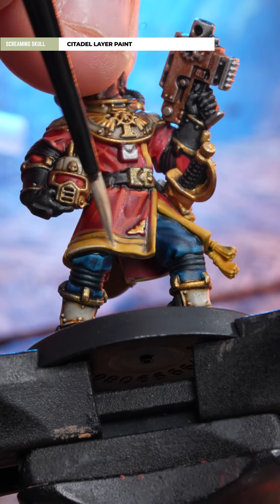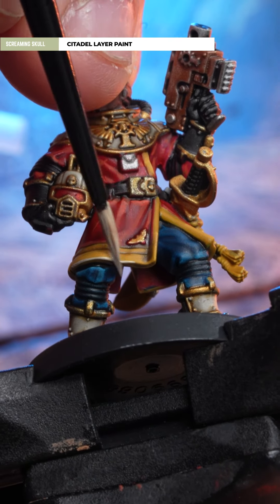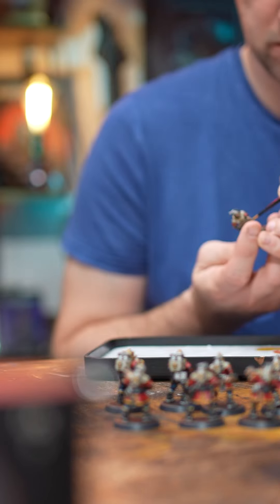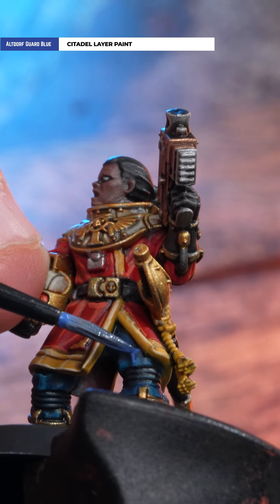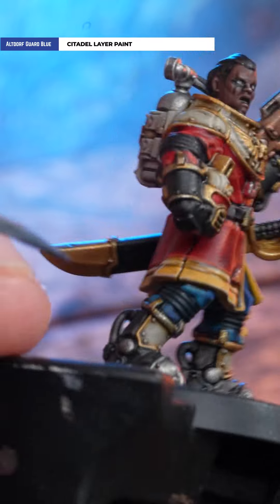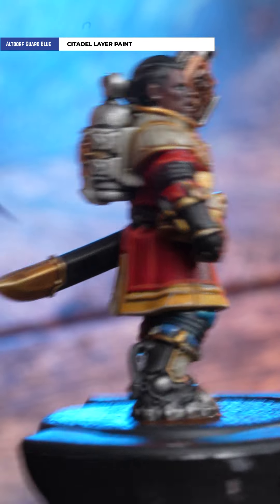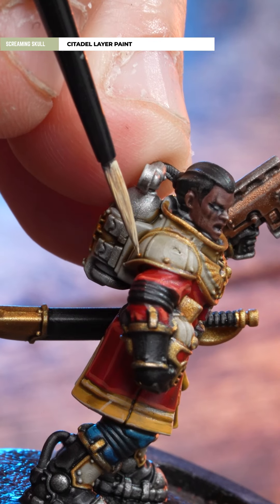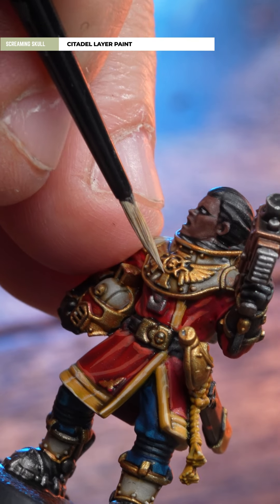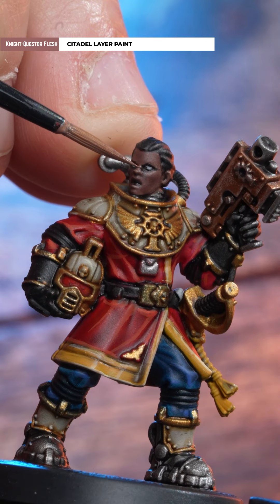Highlight that armor using Screaming Skull. Pick out any blue highlights on the trousers using Altdorf Guard Blue. Highlight that armor using Screaming Skull again, and then highlight the skin tone using Blood Reaver.